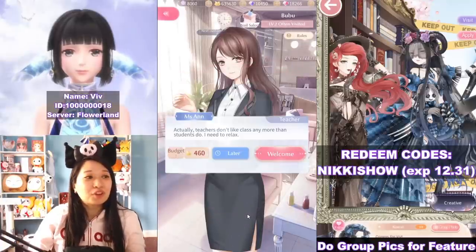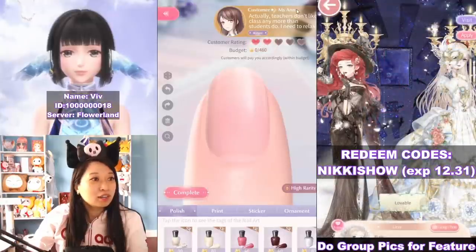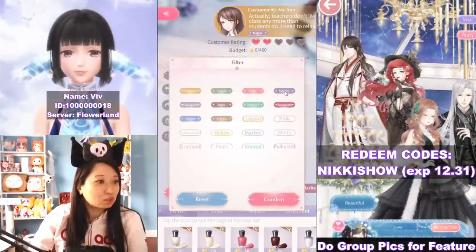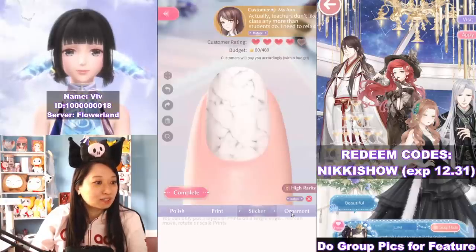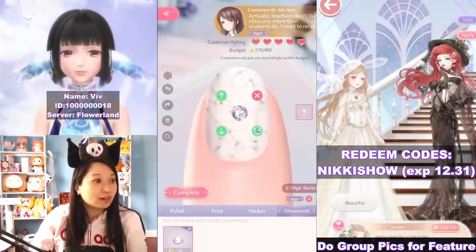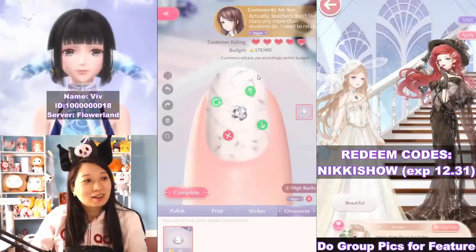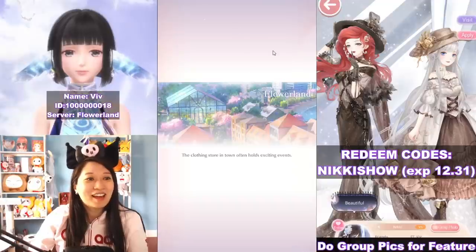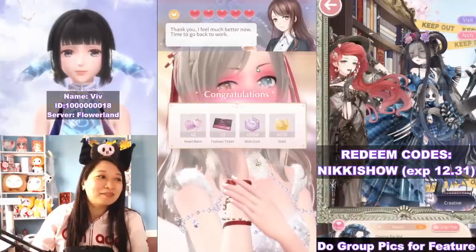I got all these beautiful nail decor. Let's welcome my third customer, Miss Anne — a teacher who needs to relax. So she needs something mature. Let's do mature right here, confirm. A white marble — it's at four hearts right now. No prints, no stickers, no ornaments. I have an ornament! You can rotate it, move it around, or take it off if you want. Let's do complete. Miss Anne loves it. Time to go back to work.